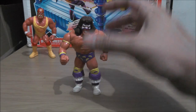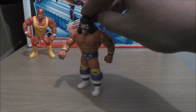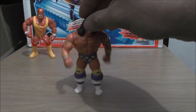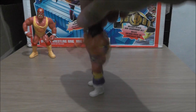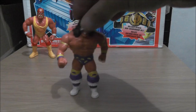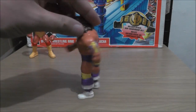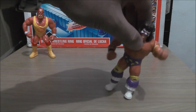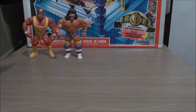Next we got the third Ultimate Warrior. He does Warrior Wham — this is the first figure that does this move. You push down on his head, the feet kind of push in, and the arms move. This move kind of suits the Warrior — pretty cool, I always kind of like this one.